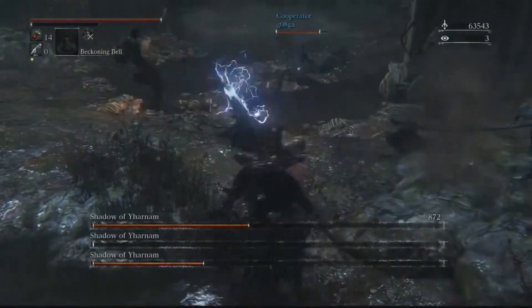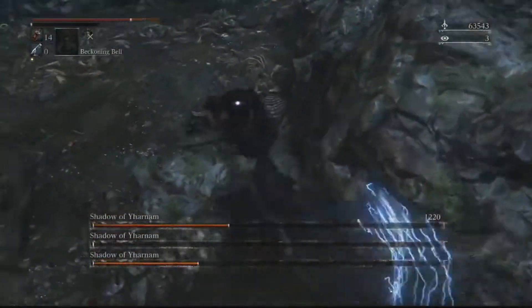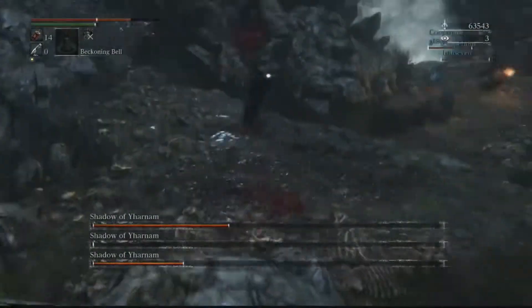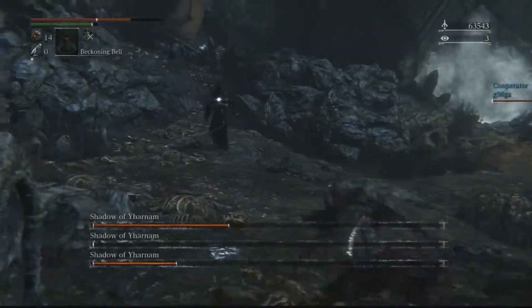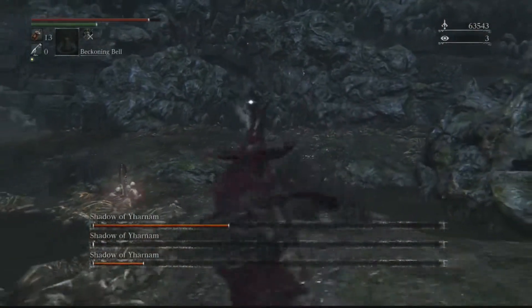If you're going to go at this alone, I would recommend using that middle pillar. It got a little hot there for a second. There's a big pillar in the middle — you can use that to block the fireballs, because one of them is a caster.